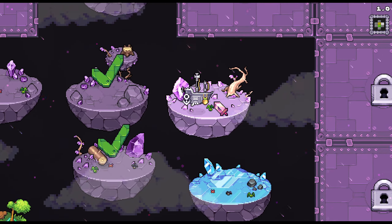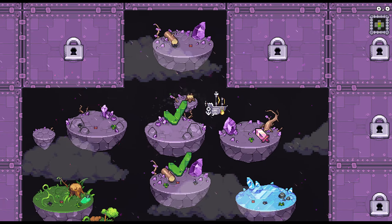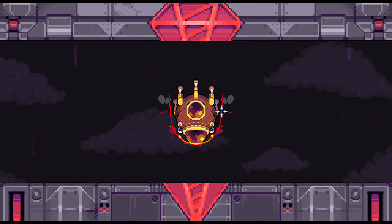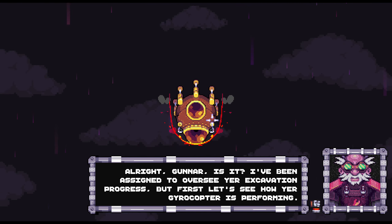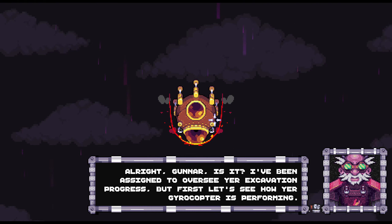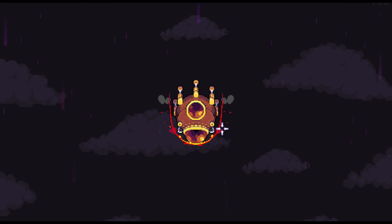Let's do the easier ones first — there's a lot of levels we can do and they only take a few minutes because we just can't stay long enough. All right, done! I've been decided to oversee your excavation progress, but first let's see how your gyrocopter is performing.